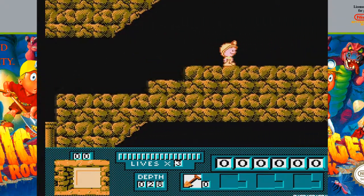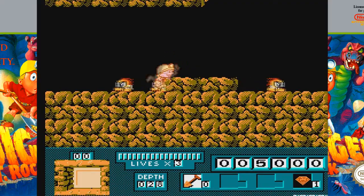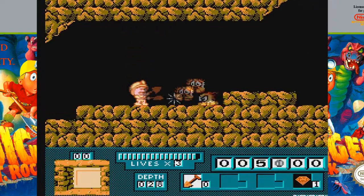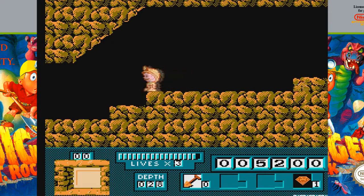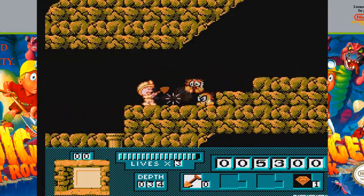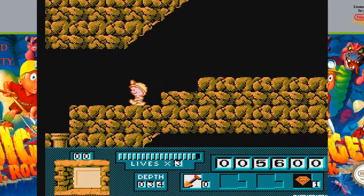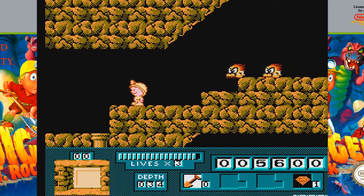If we head to the right here, those diamonds are currency — I can use that to buy stuff later. You can see those little things coming out of the walls; they do damage. I have a set life bar and lives, and if you run out of lives, it's game over. There are no continues here. You can get extra lives, but I think the game just ends when you run out.